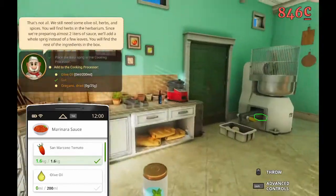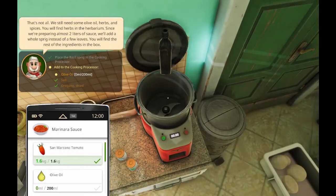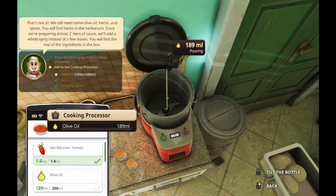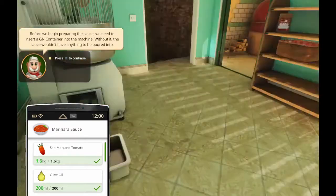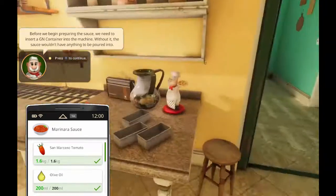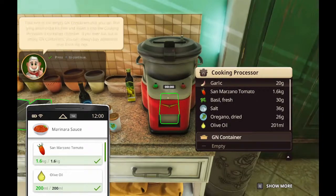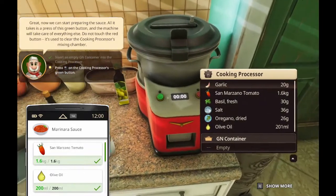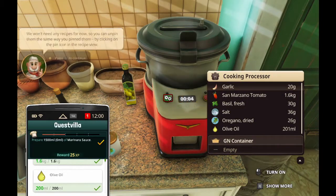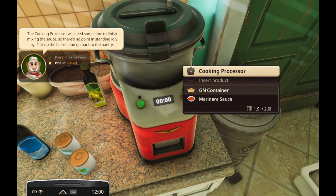Alright, let's get some dried oregano. As usual, olive oil is super expensive. Let's get this poured very nicely. I've got to make perfect pizza sauce on my first day. Alright, I need a GN container - I'm going to have to find out what GN means. GN container inserted. Prepare the sauce with the green button - do not touch the red button. The cooking processor will need some time to finish mixing the sauce. Actually, I think it's done.